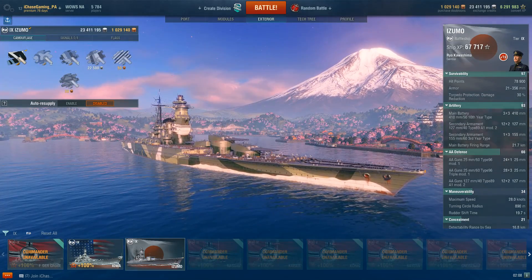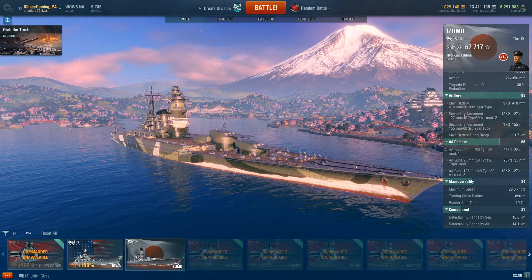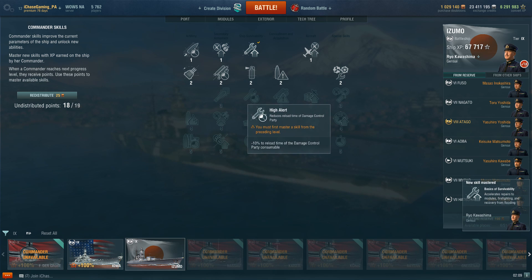At least with the camo she doesn't look as bad — though that superstructure still looks terrible. Now let's take a look at captain skills. Assuming 18-point captains, because assuming 19 points is incredibly silly — the last point just takes way too much experience to get.